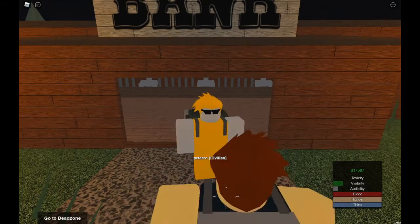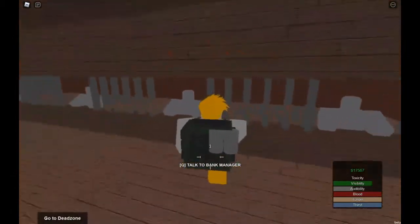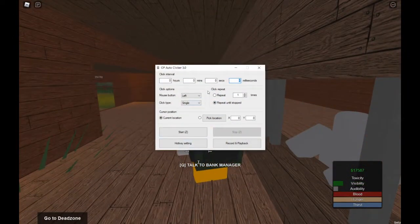Hey guys, I'm going to show you how to dupe, but this time we're going to be using an auto clicker. So first up, get to the bank. Open your auto clicker right here. Make it 6 milliseconds. Change the mouse button to right. Doesn't matter what you choose for here.